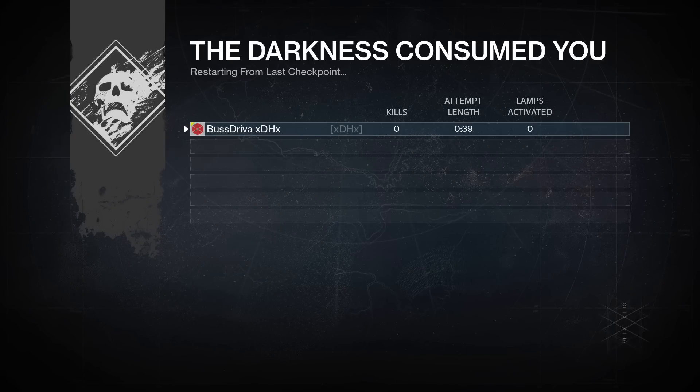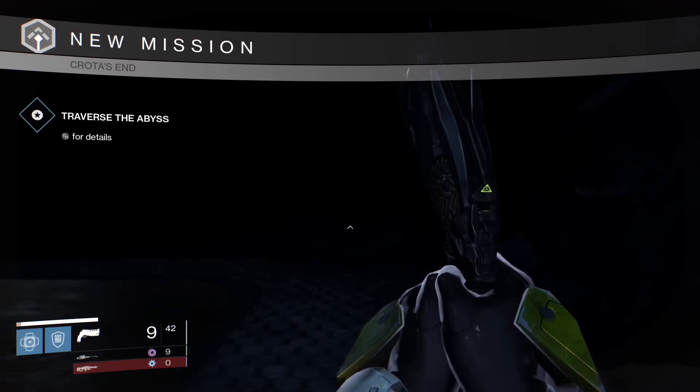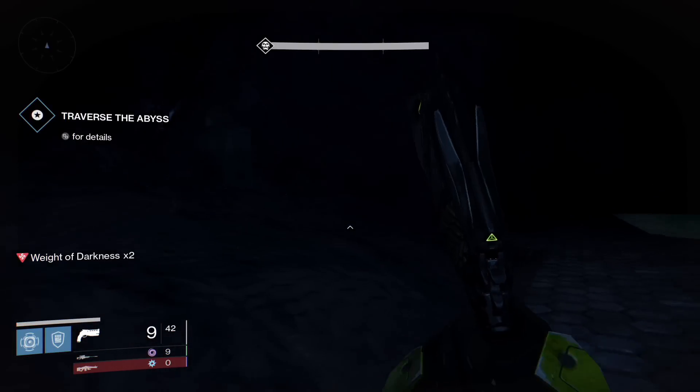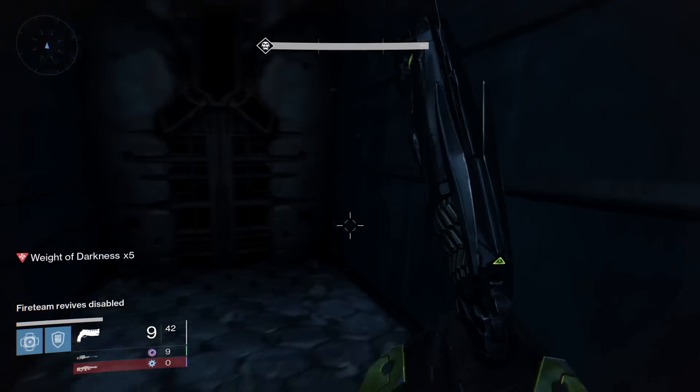Once you die, you will spawn back at the point where you fell through the hole at the top of the bridge. Repeat this process until the chest has spawned. I have had this chest spawn for me on the first attempt on one of my characters, and over 15 times on my other character. In the end, keep trying, it will spawn for you.